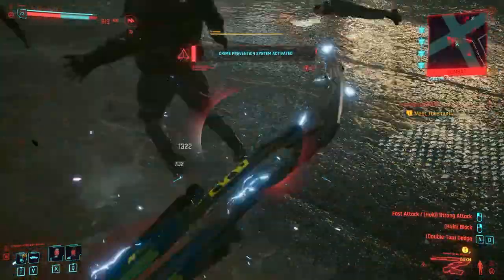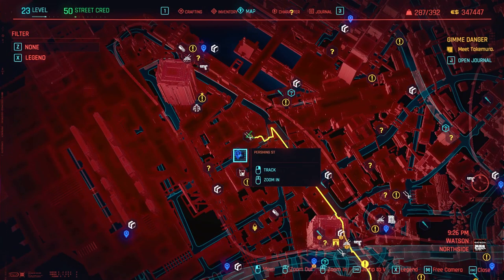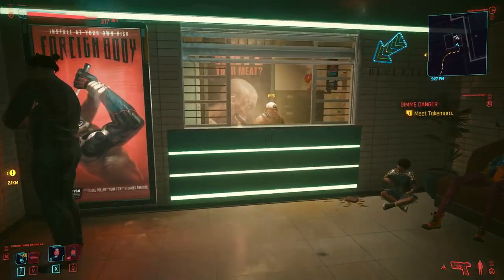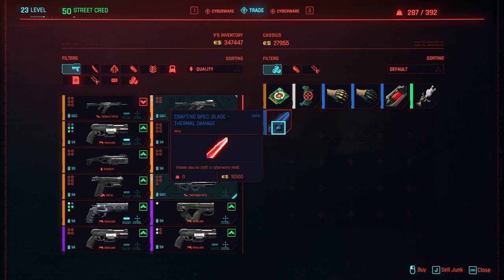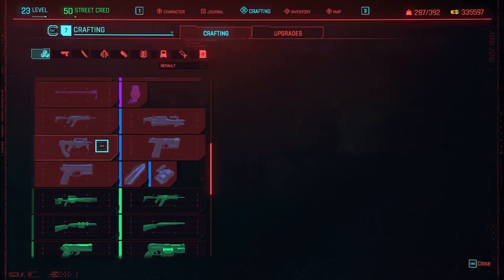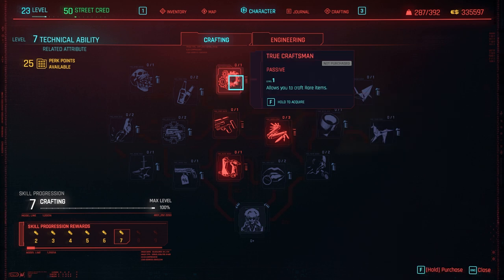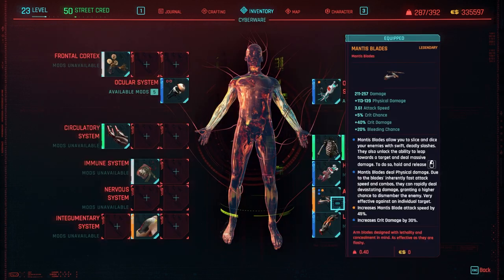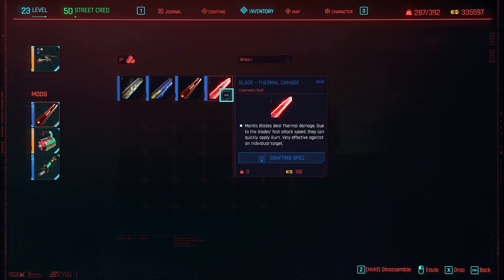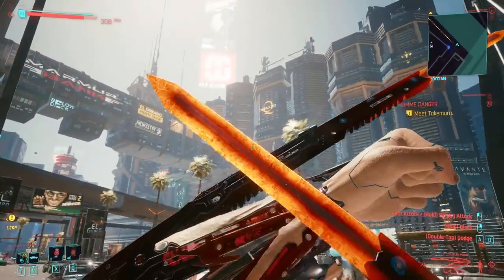Moving on to the thermal blades, also known as the fire Mantis Blades: you can only purchase a blueprint for these and then craft them. To get the blueprint, go to the Watson North Side area — there's a fast travel station super close to the Ripperdoc called Pershing Street. Purchase the blueprint there, which is blue rarity. To craft it, you'll need one skill point spent in the crafting tree on a level one skill called True Craftsman, which allows you to craft blue rarity items. You can then craft the thermal Mantis Blades using uncommon and common components, which is super cheap for such a top-tier item. Once crafted, they go to your cyberware inventory — just go to cyberware, Mantis Blades, and attach your thermal Mantis Blades.